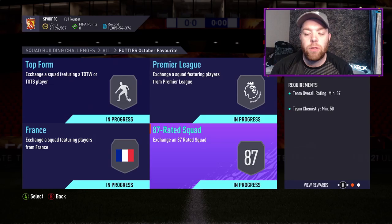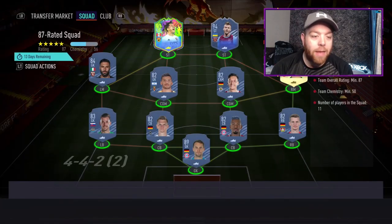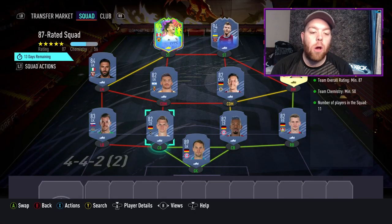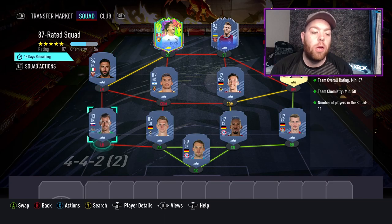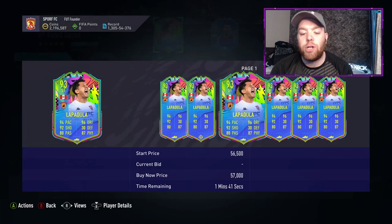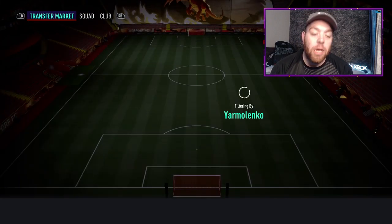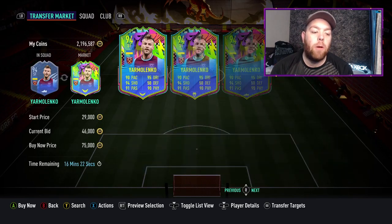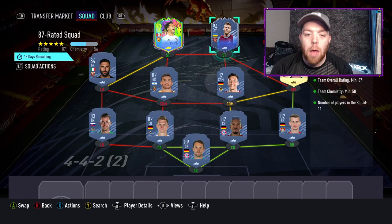Finally, the most expensive one: the 87 squad, which is just an 87-rated, 50 chemistry squad — no Team of the Season required — for a Rare Electrum Players Pack. We've got Neuer in goal, then Ginter, Boateng, Bender, Trapp, Ozil, Rull, Sirigu, Dubravka — all normal base gold cards. Then Summer Stars Lapidula, probably less than 50k, and Summer Stars Yaremchuk, maybe around 60k. Using those two high-rated Summer Stars and Neuer allows you to fill the rest with 82s and 83s.